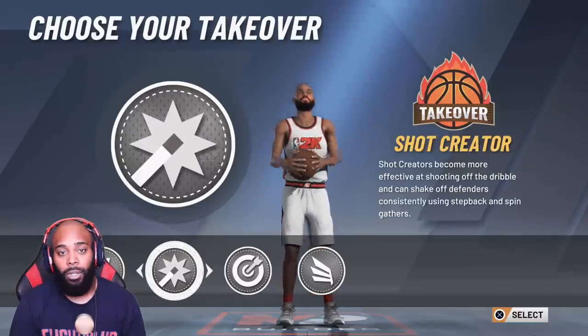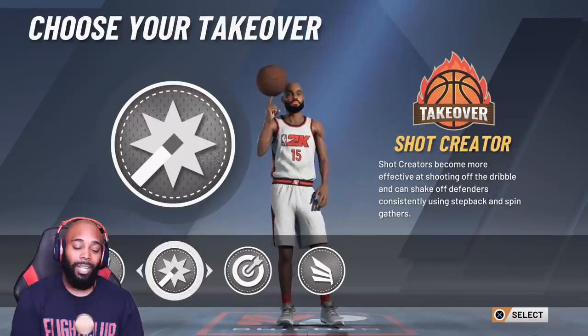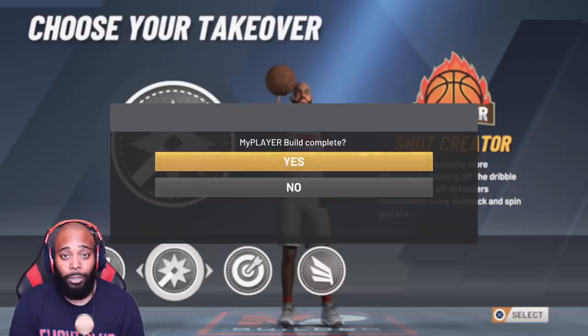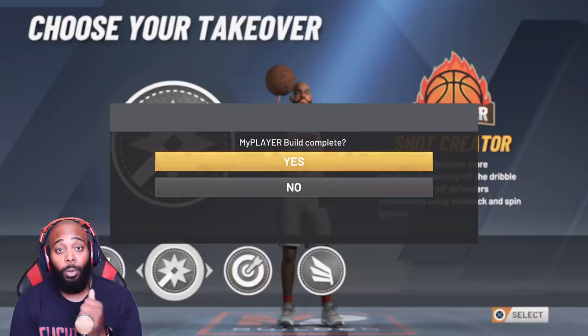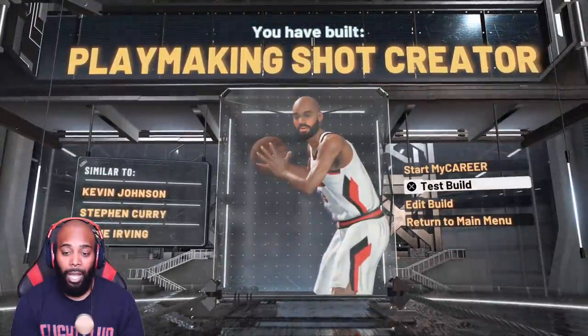For takeovers, I went with a Shot Creating takeover — that's why I'm a Playmaking Shot Creator. If you want to be a shooter, go ahead and pick the Sharpshooter takeover. But when you green a shot this year — in MyCareer, Park, Rec, Pro-Am — you get a jump shot landing animation every time, and even some landings on whites. So there's really no reason for the Sharp takeover. Some would say there's no reason for the Shot Creating takeover since moving shots are buffed right now, but a nerf is coming. Mike Wang tweeted about nerfing moving shots and dribble pull-ups soon, so if you want to hit moving shots going forward, you might want to create this build now.